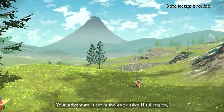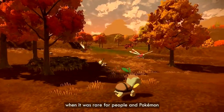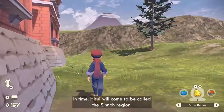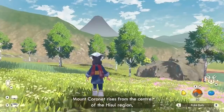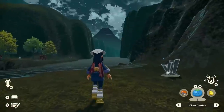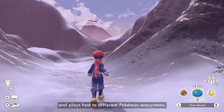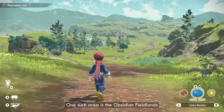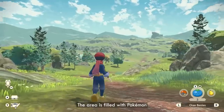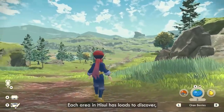Your adventure is set in the expansive Hisui region, in an age long ago when it was rare for people and Pokémon to live in close harmony. In time, Hisui will come to be called the Sinnoh region. Mount Coronet rises from the center of the Hisui region, surrounded on all sides by areas with distinct environments. Each area is rich in natural features and plays host to different Pokémon ecosystems. One such area is the Obsidian Fieldlands, which you can see the trainer exploring here. The area is filled with Pokémon that call meadows and forests their home.